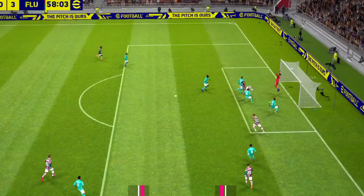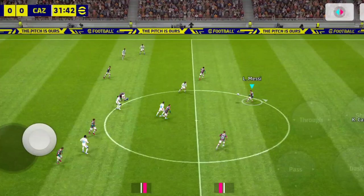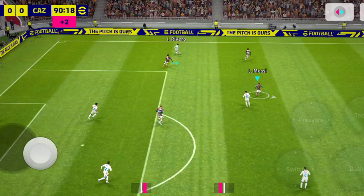This card is great with dribbling and passing. Focus on his passing and keep him in the middle of the field. His vision is extraordinary, so when you try to make a through ball against more than two opponent players, he can easily dodge each of them. His short one-touch pass is great, and although his long shot accuracy has dropped a bit, performing a curl with him is totally worth it.